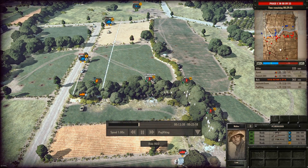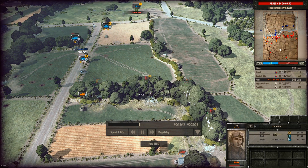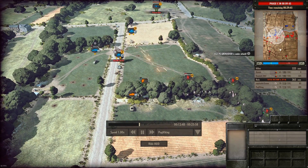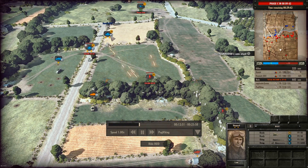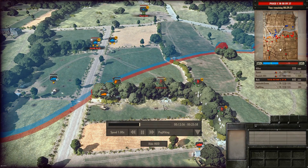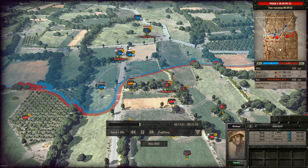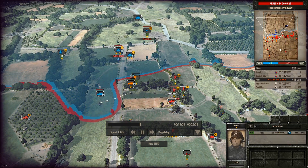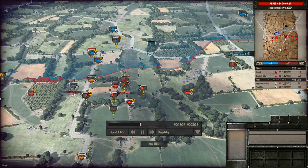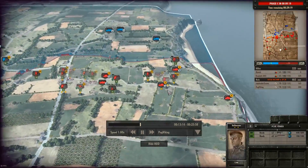You can see my Panzergrenadiers sitting in this treeline. I ordered them to go over and attack the Stuart — you can see they're moving now. They're in range and firing the Panzerfaust, making it fall back. Now they're taking heavy fire from the M4s and M8s, so I make them fall back behind the treeline so they don't get spotted. My STKF is opening up on the M3s, making them fall back, and my Panzergrenadiers get within range of the half-track and take it out.